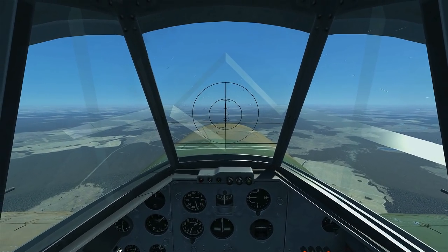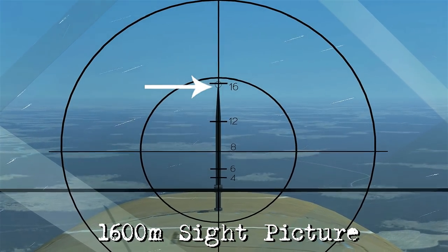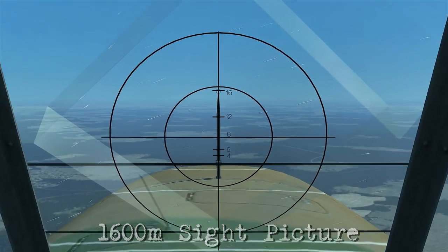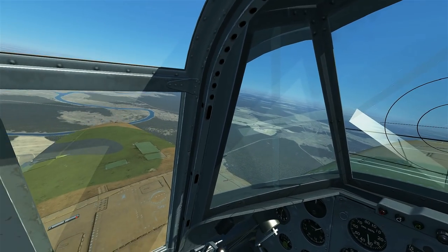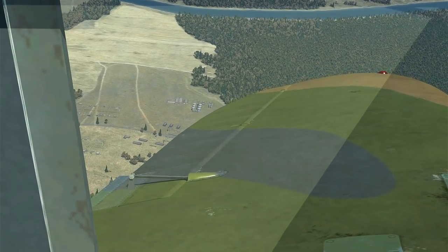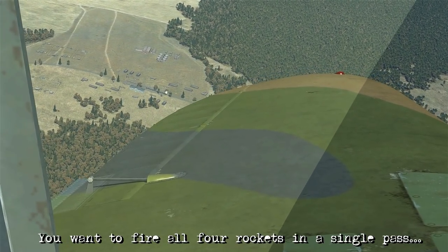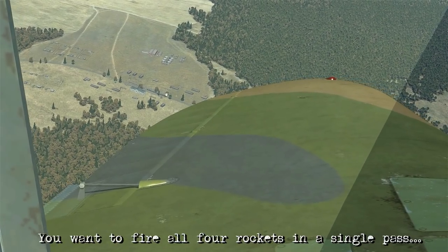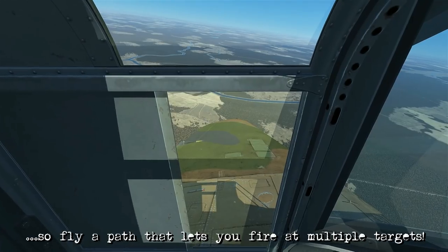We plan on firing these at 1600 meters, so looking at our 1600 meter sight picture, we have the circle lined up with the 1600 meter range, so we're good. We're coming up abeam of the target for a quick look at where we are. We want to try and set it up so we fire all these rockets in the one pass, lining up in a way that allows me to fire the first pair, then pull up and fire the next pair at the other target.